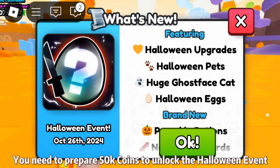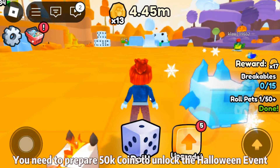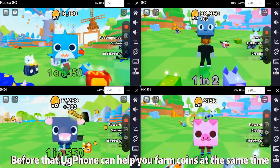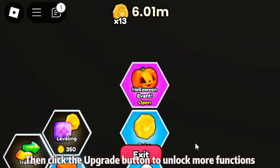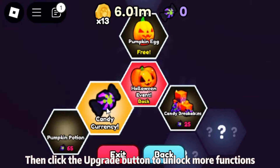You need to prepare 50,000 coins to unlock the Halloween event. Before that, UG Phone can help you farm coins at the same time. Then click the upgrade button to unlock more functions.